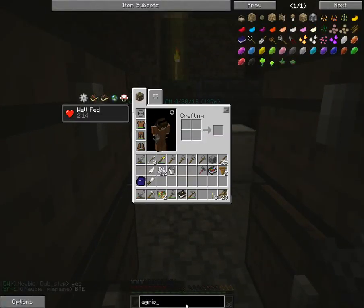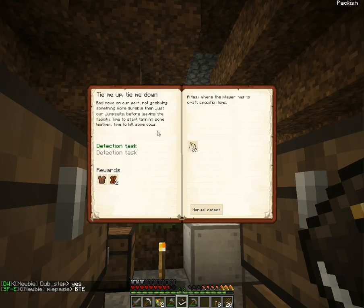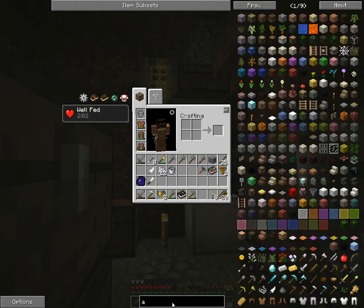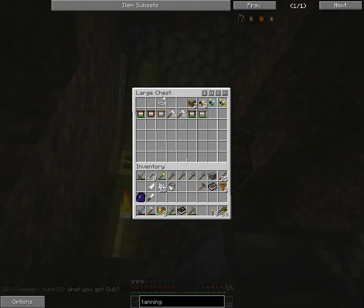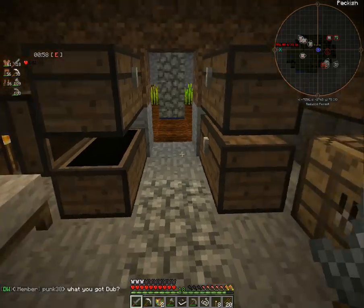We're going to make a tanning rack. If you notice, we actually have a quest to do so — they want us to make four tanning racks, which isn't too bad. I believe we've got everything for it — just sticks and string. I only put enough string in there for one tanning rack.